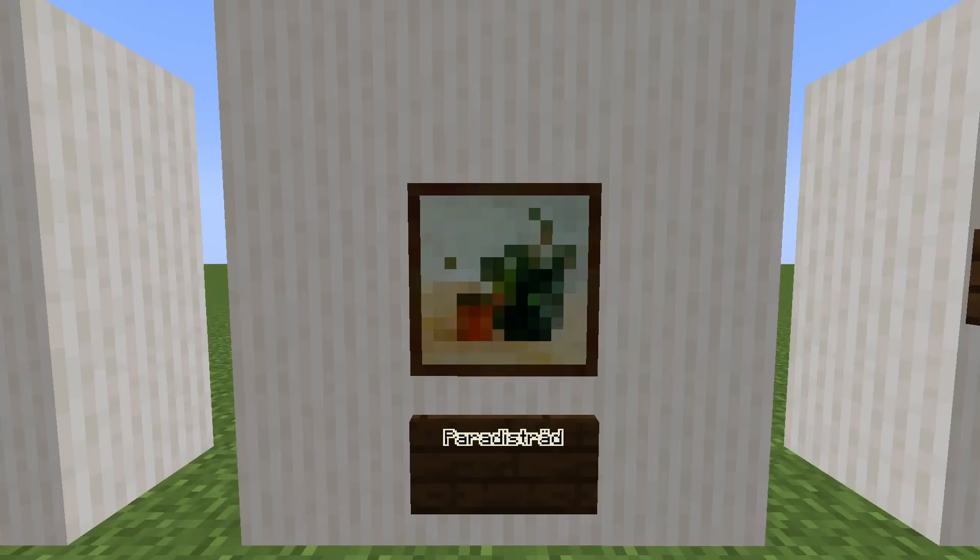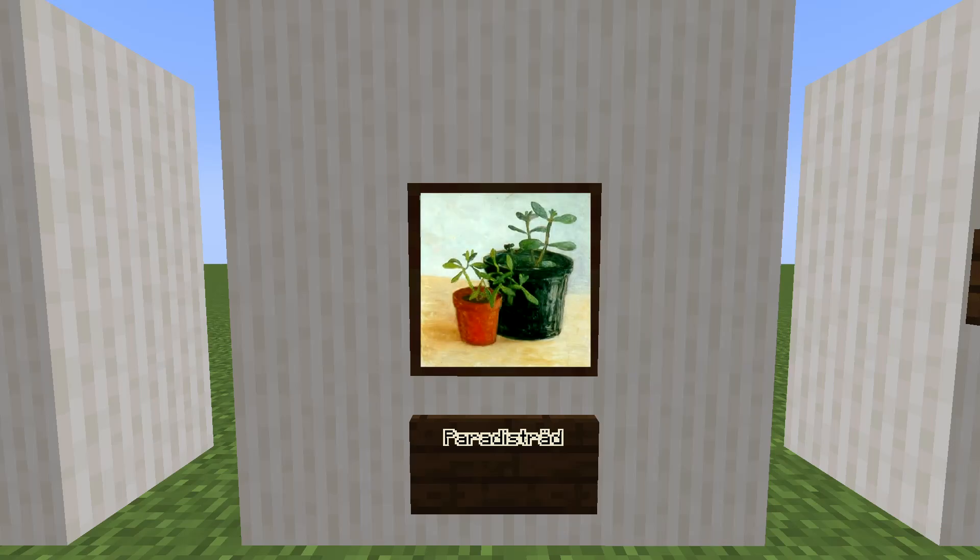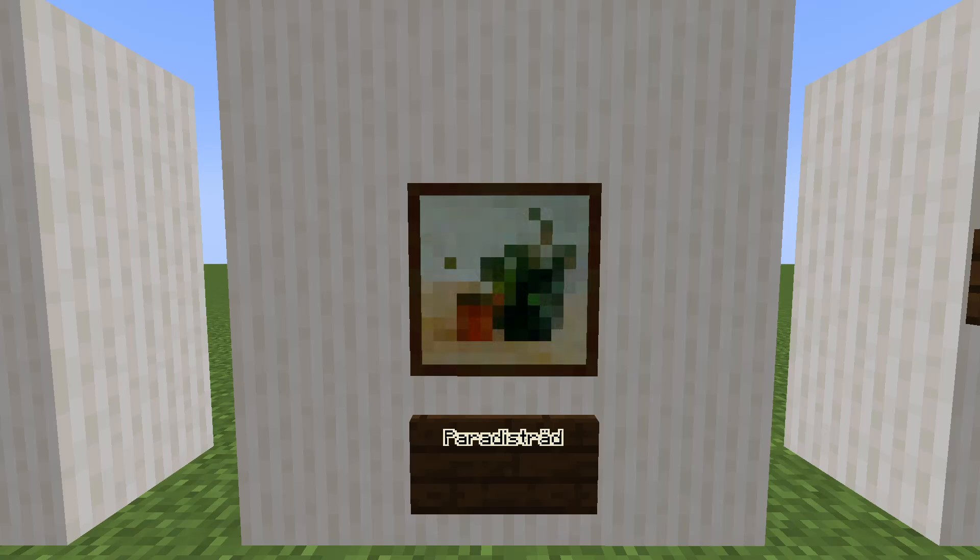This painting is called Håla de sträb. Looking at it, I can see what looks like a plant — and I wasn't wrong. It's a still life painting of two plants in pots. It's Swedish for 'money tree,' which is a common name for the depicted species in Scandinavia.